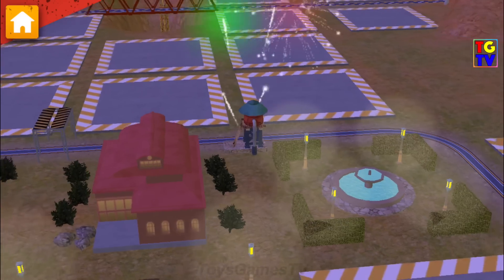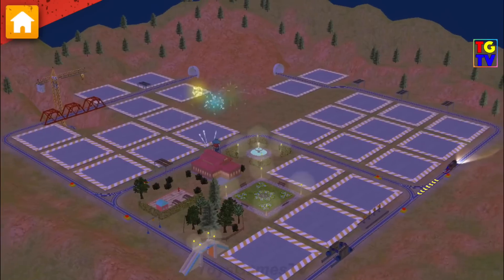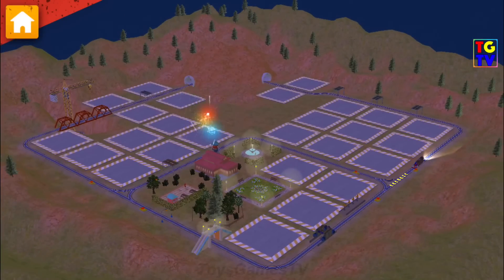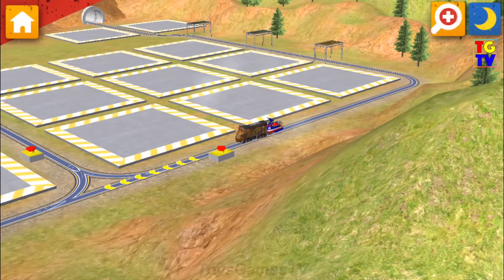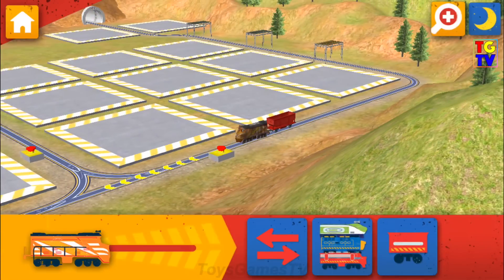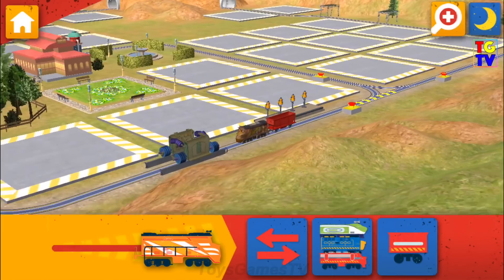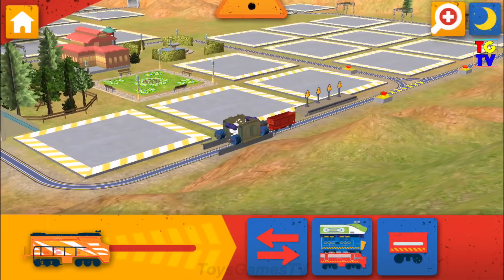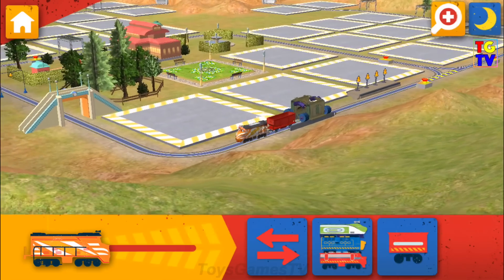Solid! Keep going — there's more work to be done. Choose a wagon to add to your chugger. There's a problem. Rocks have fallen on the track. Find the rock pile and clear them away.